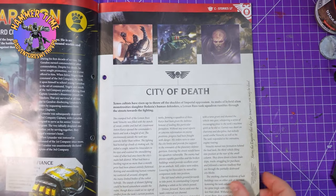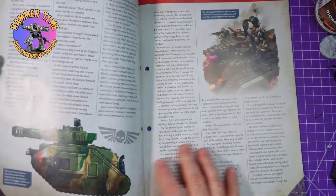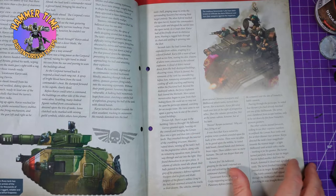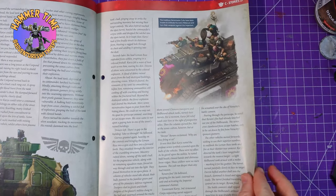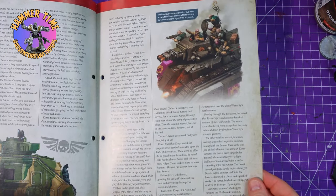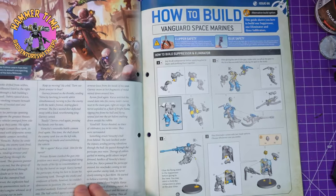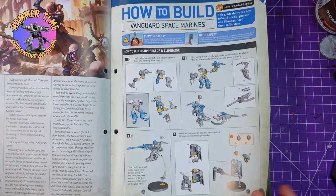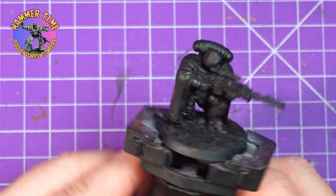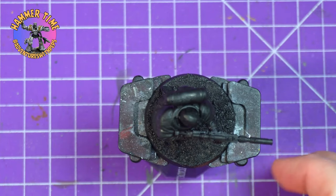Then we get a cool little Genestealer Cult story. I love Imperial Guard tanks — such fun to paint. I'll never collect an Imperial Guard army, maybe a Genestealer Cult at some point. Beautiful artwork. Then we get a couple of pages on how to build — very simple building, I quite enjoyed it. You end up with five models in total.